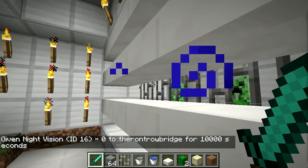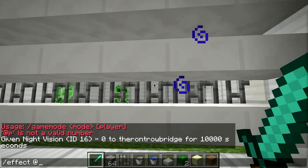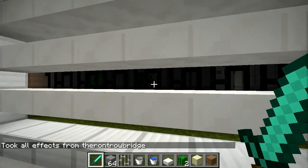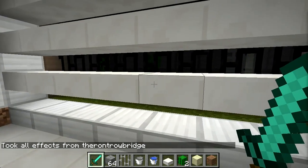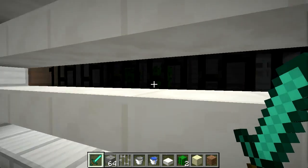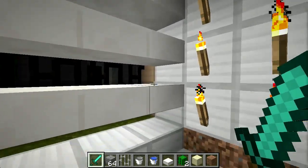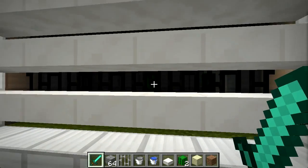I wanted to see if I could come up with a block that was visually transparent but would still block light — which seems contradictory — but it turns out slabs do that. The slabs count as a whole block, at least in terms of letting light through, but you can see through them because they're only partially there.